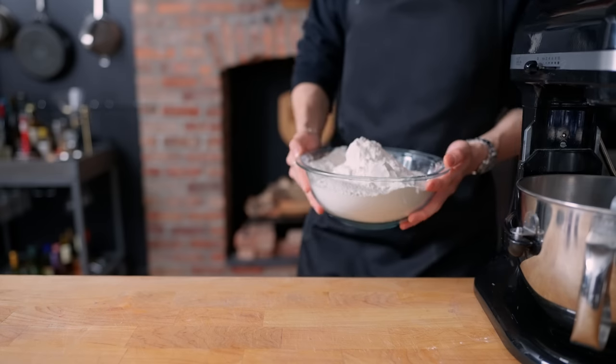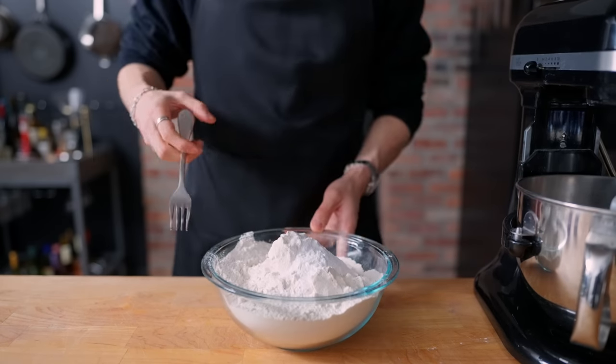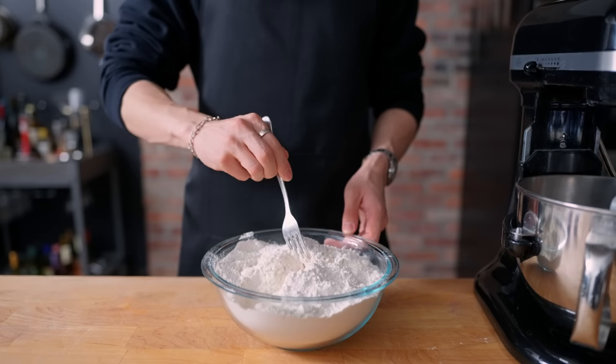So how do we bake a cookie that looks like the one from the game? We turn to the game for inspiration — particularly its pixelated nature, which could be an interesting way to piece together a cookie, pixel by edible pixel. To start, we're going to make a modified cookie dough.